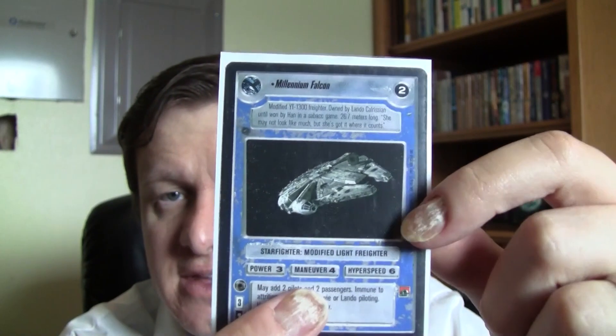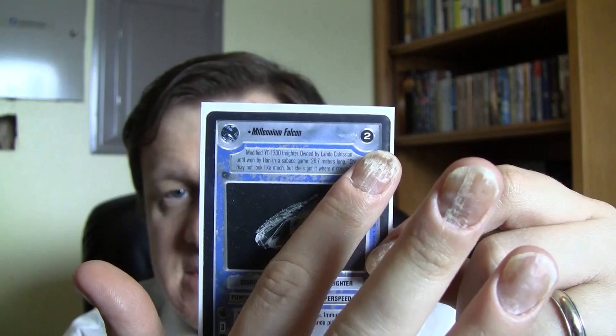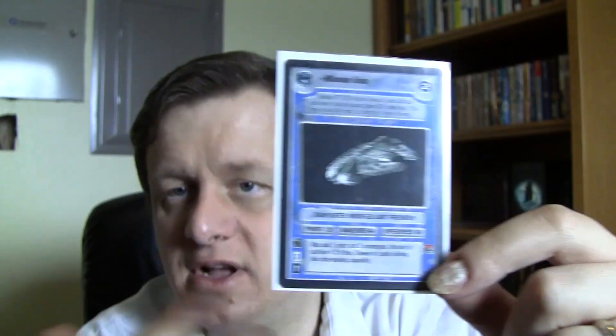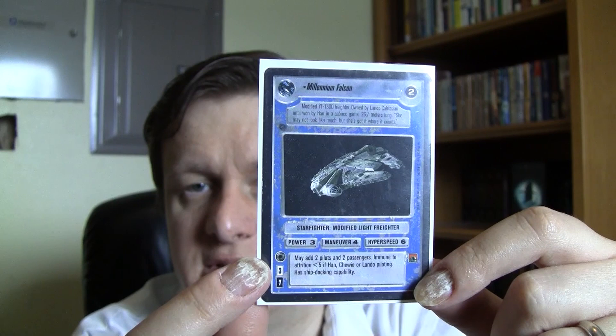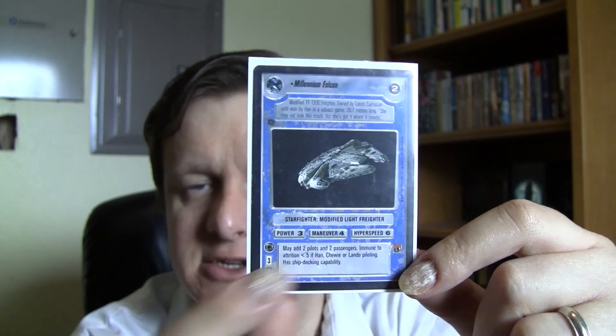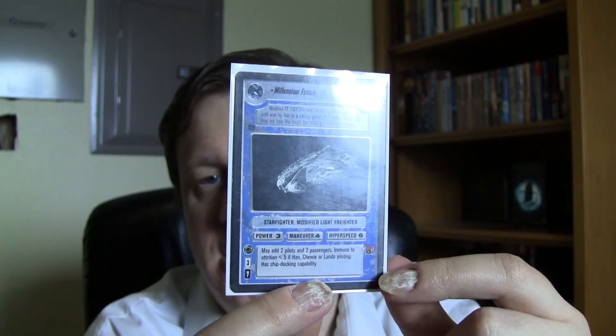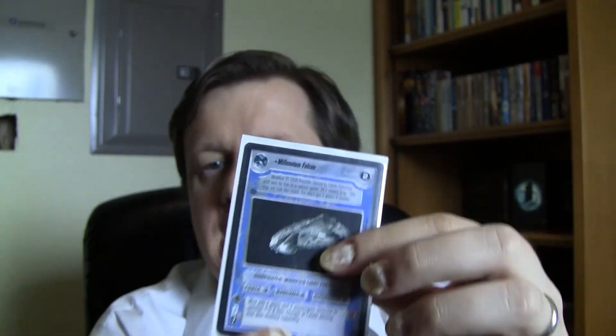The ship card has a ship type icon, a destiny number in the top left corner, scomp link access, deploy and forfeit stats, and then power, maneuver, and hyperspeed — plus game text. This one has an astromech droid already attached, indicated by an icon. That's an example of a starship you'll move around systems with. Starfighter-class ships can also land on exterior sites and take off again.